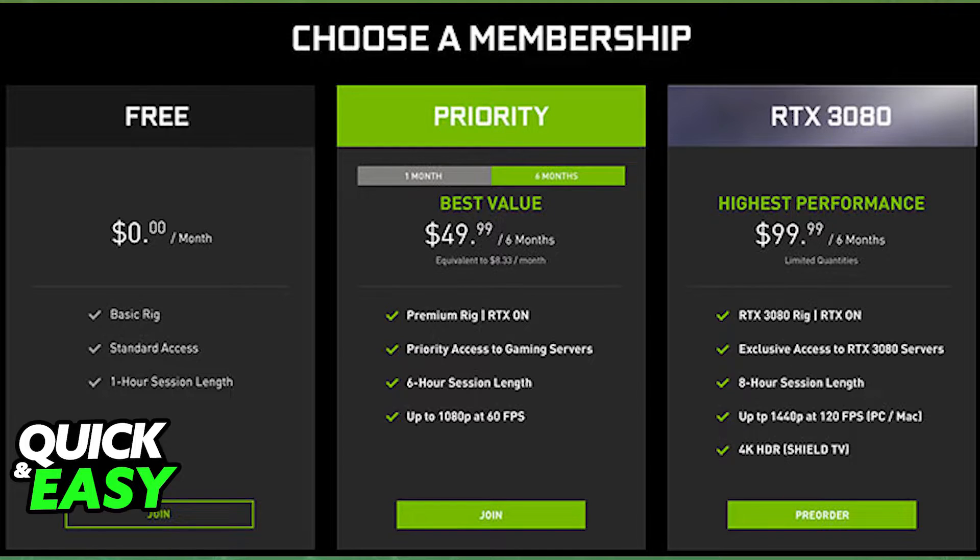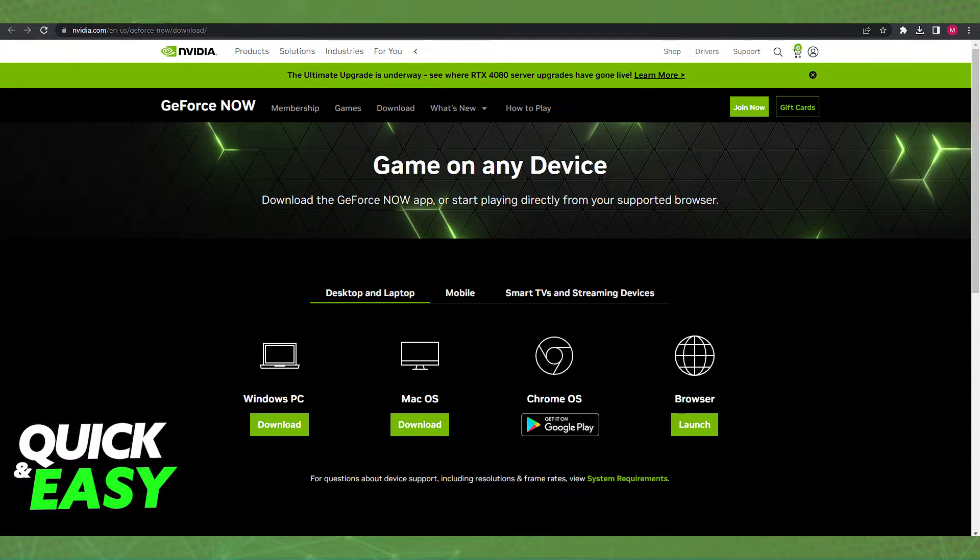Buying a subscription is recommended, but regardless of which subscription plan you choose, after you register for GeForce Now, you simply have to download the launcher and sign into your Nvidia.com account.